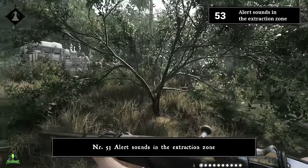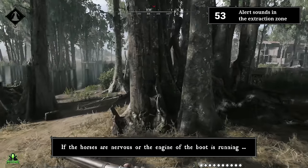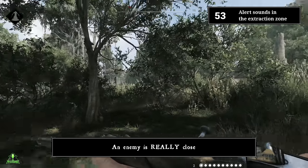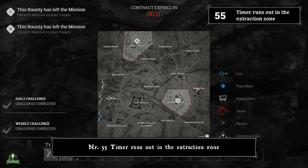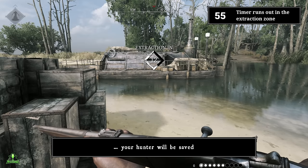Number fifty-three: alert sounds in the extraction zone. If the horses are nervous or the engine of the boat is running, you're not alone at the extraction point — an enemy is really close. Number fifty-four: map timer. Once the map timer runs out, your hunter is assumed lost and is dead. Number fifty-five: timer runs out in the extraction zone. However, once you reach the extraction zone even at the last second, your hunter will be saved.